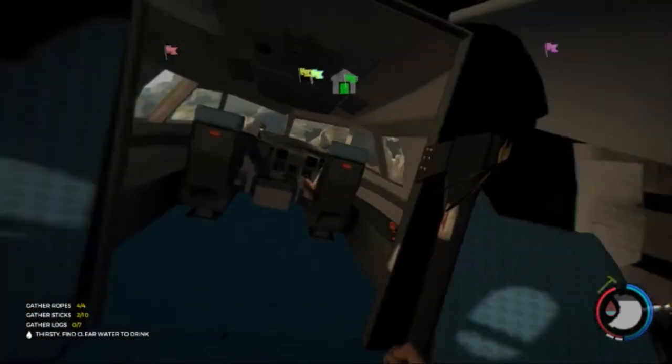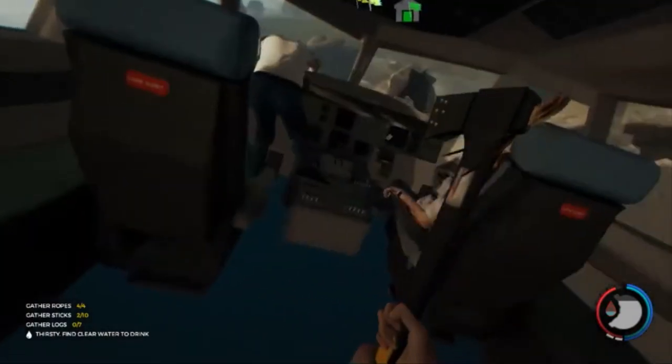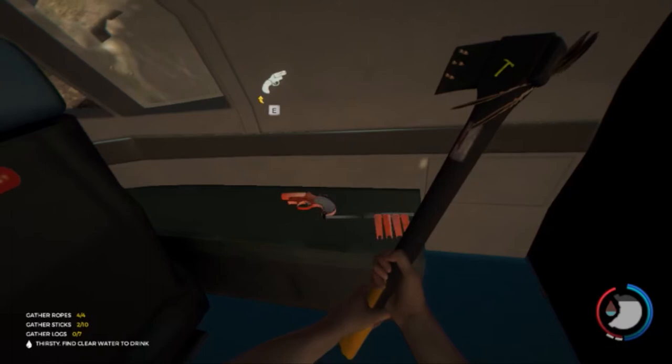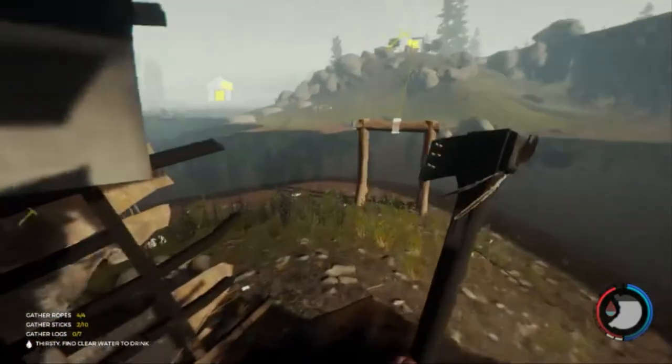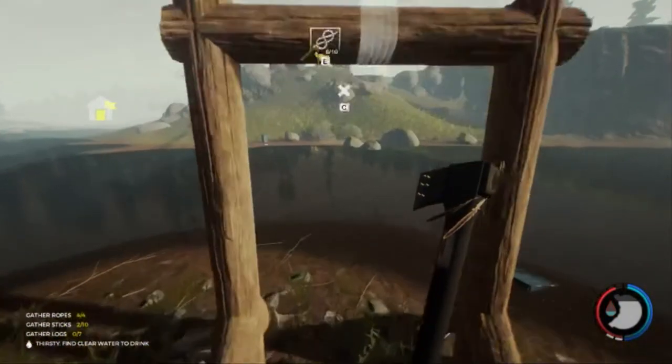I'll go into the cockpit — you're going to find some things in there that are going to be added to your notes. There are circuit boards here, but I've already maxed out on them. Then you get the flare gun. I've already got it — can't carry any more, five flare guns. So you get the flare gun, and if we run into any enemies or even an animal I think I can kill with it, I'll show you what the flare gun can do — it's pretty cool.